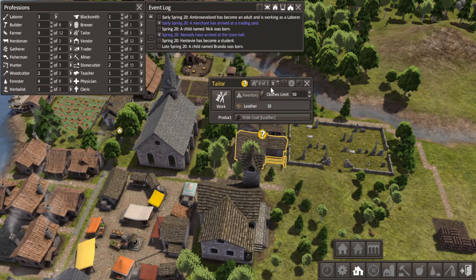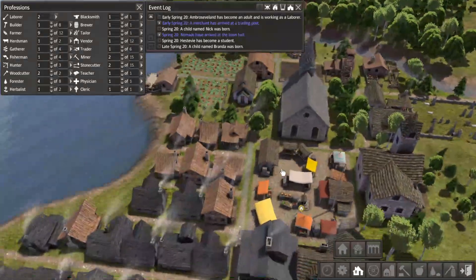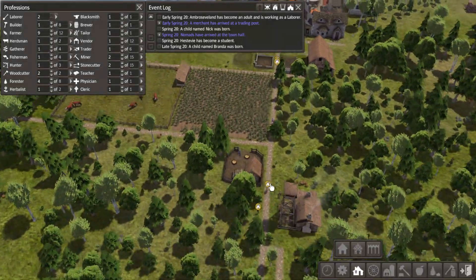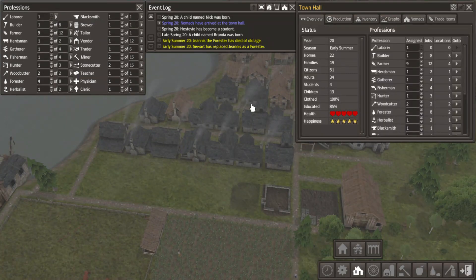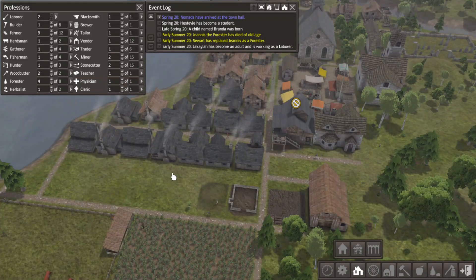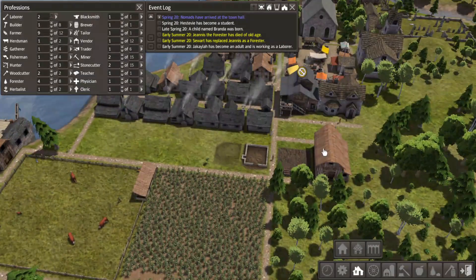We're down to 37. Let's go ahead and put you back on that. We can also make warm coats, which are leather and wool, but we don't have any sheep. So how many families do we have now? Still only 19. I guess some of these households instantly decided to marry some of the nomads. They're like, 'Finally, a fresh face. Get in here, you old scamp.'